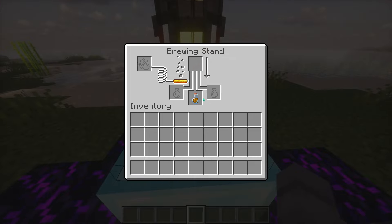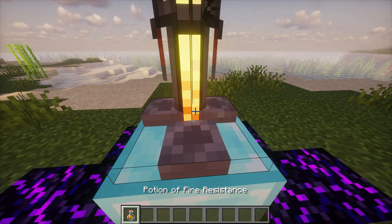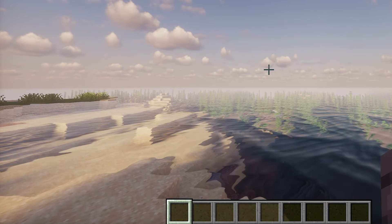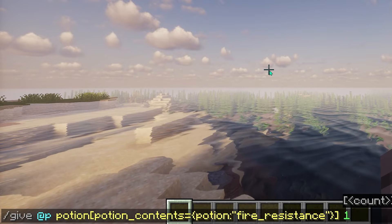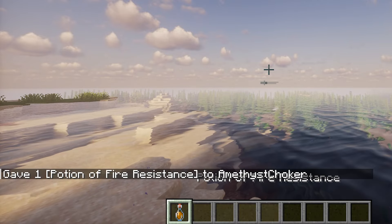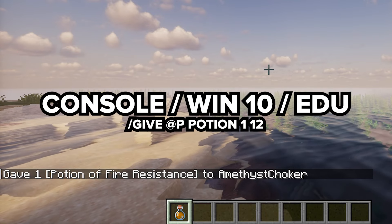Voila, you've got yourself a potion of fire resistance. Just snag it from the stand and into your inventory. For Java players, the give command to snag this potion is omitted in the video. For friends on consoles and Windows 10, you'll want to use: give @p potion 1 12.